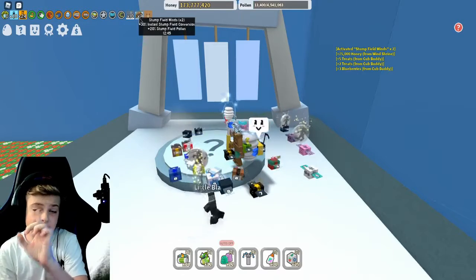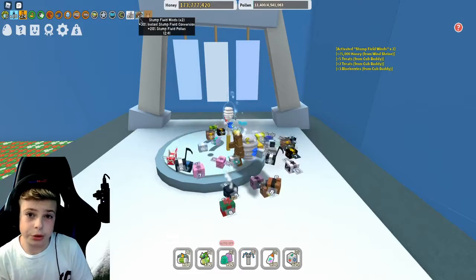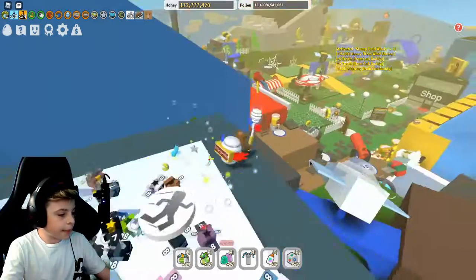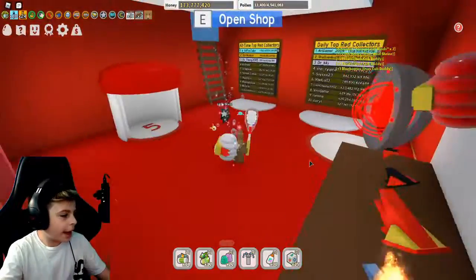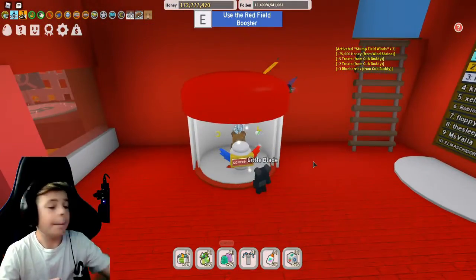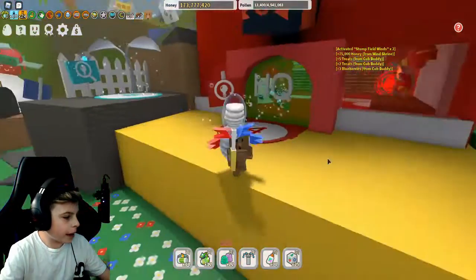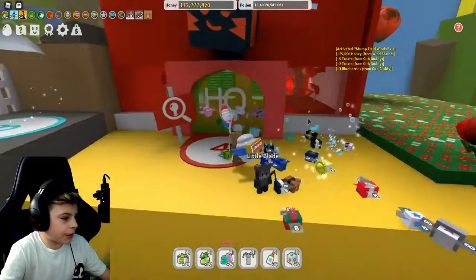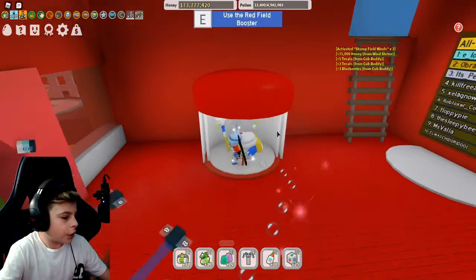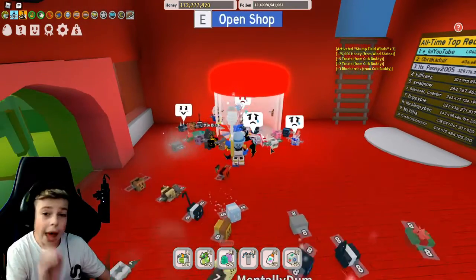That's the first method of getting more pollen and honey per field. The second method is to go to these HQs. This red HQ has one, and it's called the field booster. This red HQ is located right above the sunflower seed and right next to the rose field. You go inside of it, stand into this booster, and click E to get your red field boost.